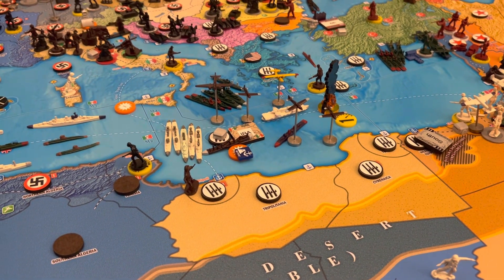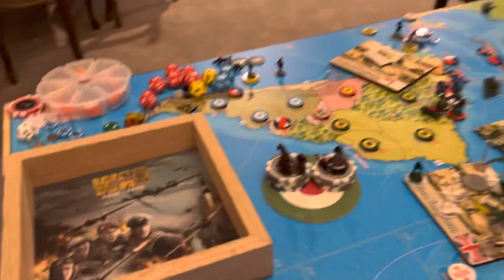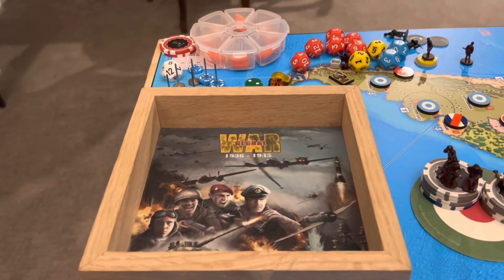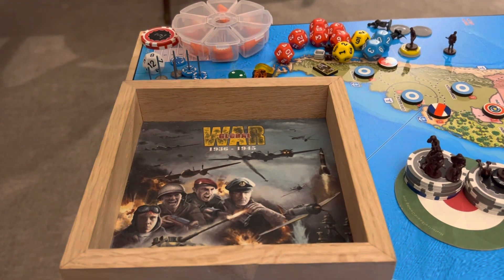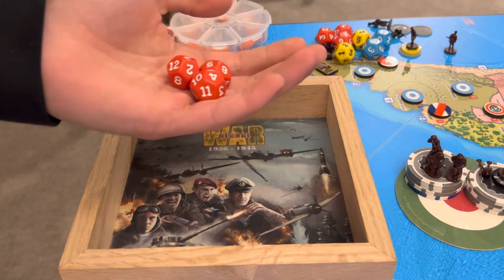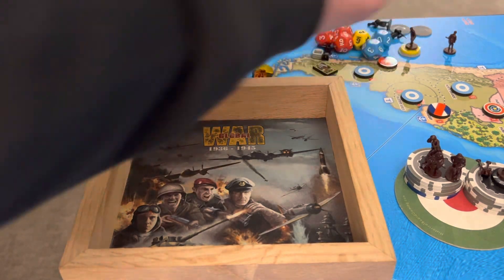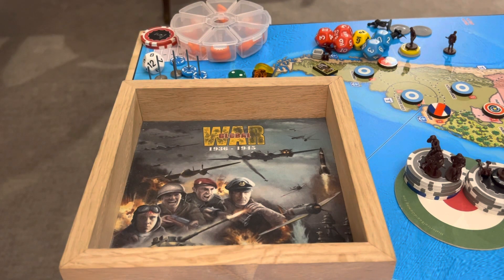We're going to do a round of combat here and then land in Malta. That's our only combat move. The Italians have 3 fighters and an attack bomber. The seaplane doesn't have any targets — I wonder why he's there.